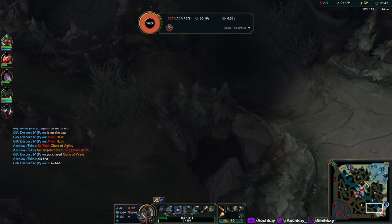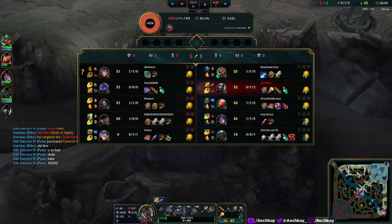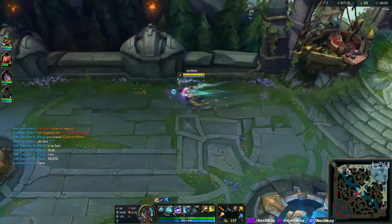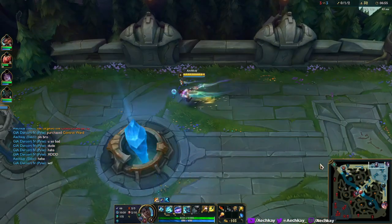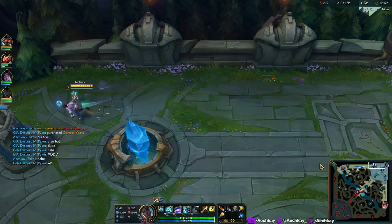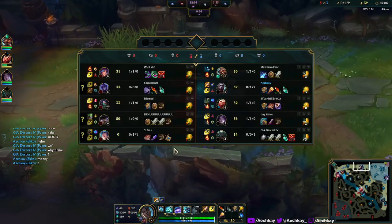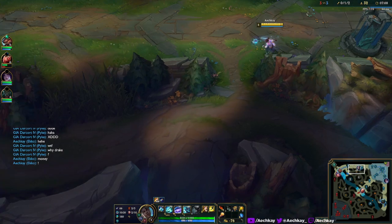You know what, I'm expecting too much from PBE players. They can't just walk up - they have no mana. They're gonna back anyway. Money, right? Why else would we do anything other than the pursuit of financial gain?